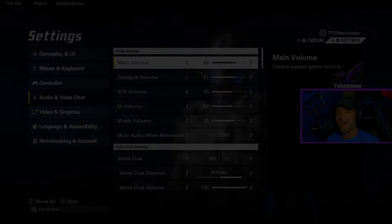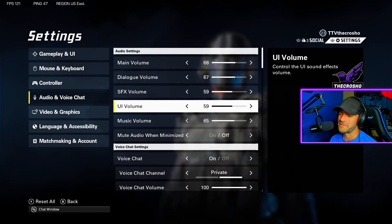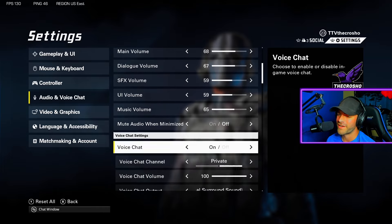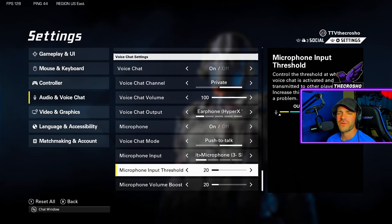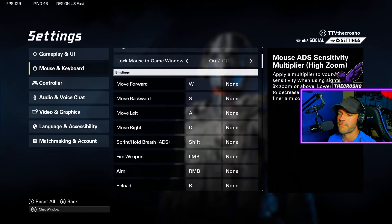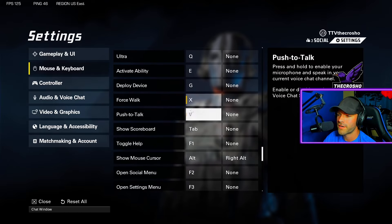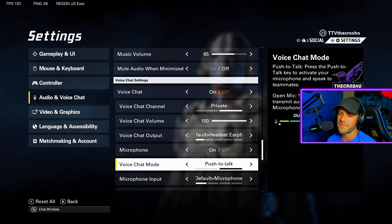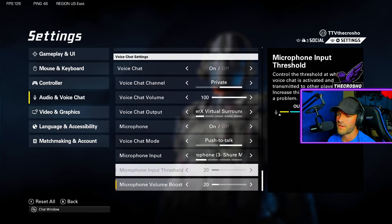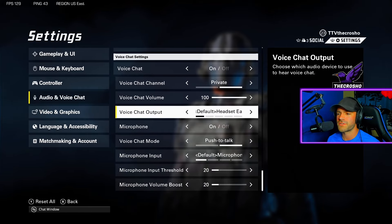Let's talk audio. This game is pretty loud when you first boot it up — I'd turn the volumes down. Voice chat is mostly self-explanatory. On PC, you might want to check push-to-talk in your keyboard and mouse settings — most games have it on V. Make sure your input source is correct, set your threshold so it doesn't peak, and make sure your output device is also correct.